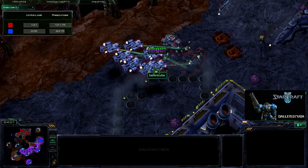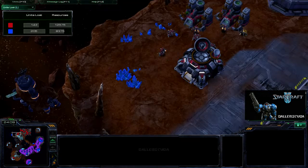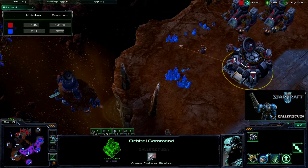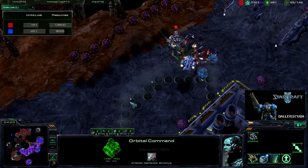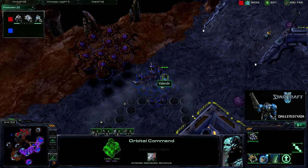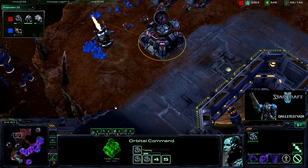Taking out those spine crawlers finally, but more corruptors are on the way. Still no missile turrets at my main, still not really getting SCVs — I still have so much unspent resources. Zerglings on the way and my medevacs are down. I'm still producing as much as I can with the facilities I have, I just need more production facilities.